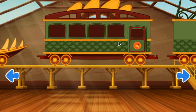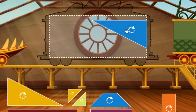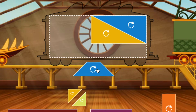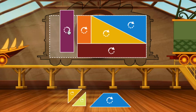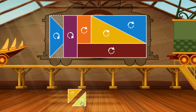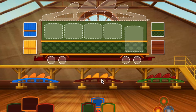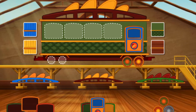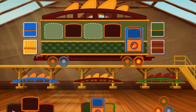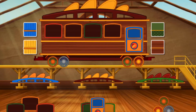Swipe to look at the cars. Click the car to choose it. To build your train, fill the rectangle with the puzzle pieces. Click the shape to turn it. Looking good! Looking good! Nice! Now that's a nice train.